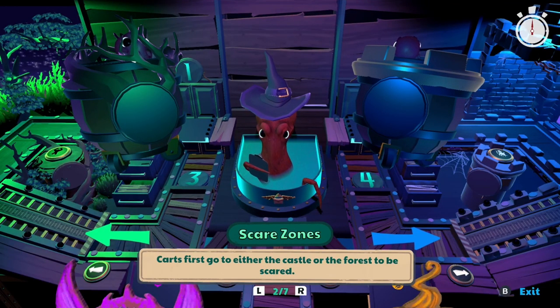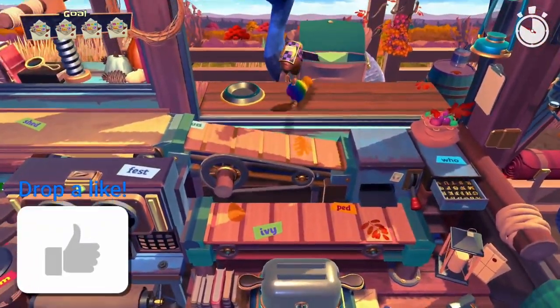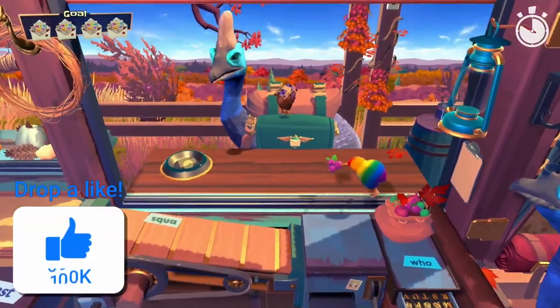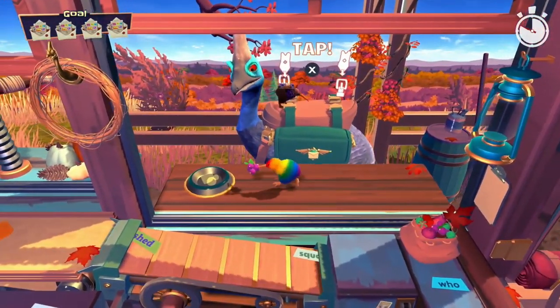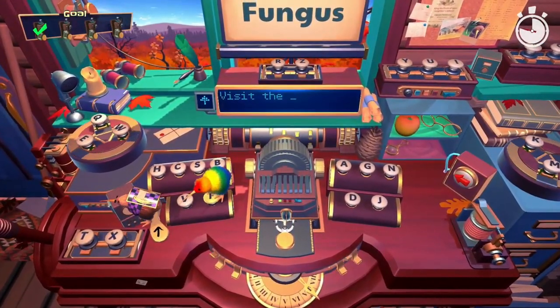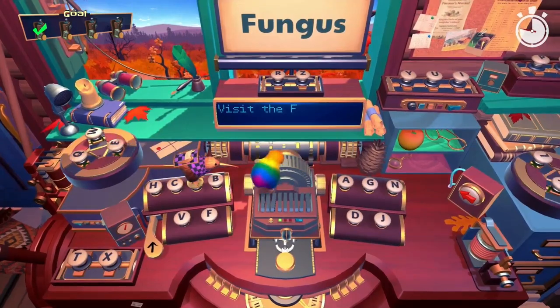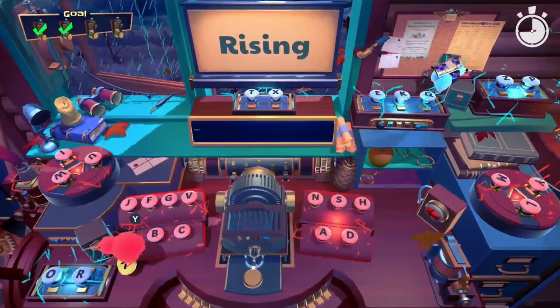With only four base levels, you might think they would run out of things to change, but each time we enjoyed the changes they made. The majority of the puzzles require more communication and delegation than actual forced cooperation, like splitting the keyboard so you both have half of it to work with. While most tasks don't really require two people, it is more enjoyable and far more efficient to delegate tasks properly.